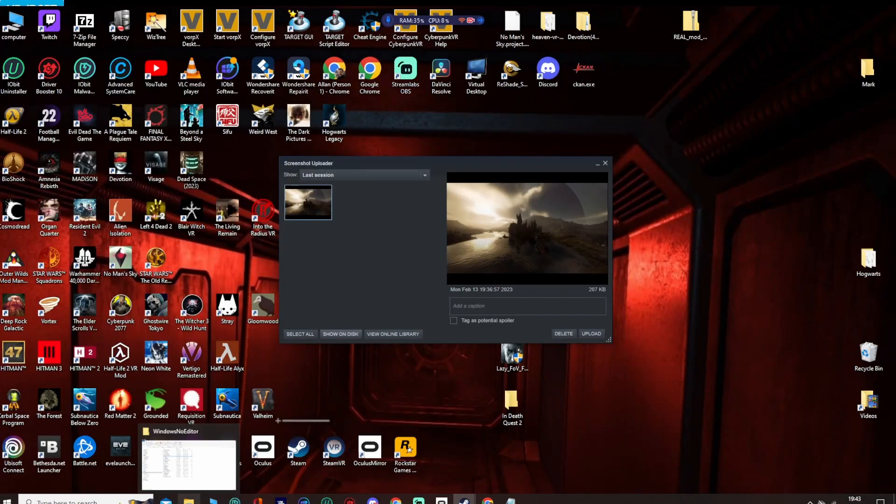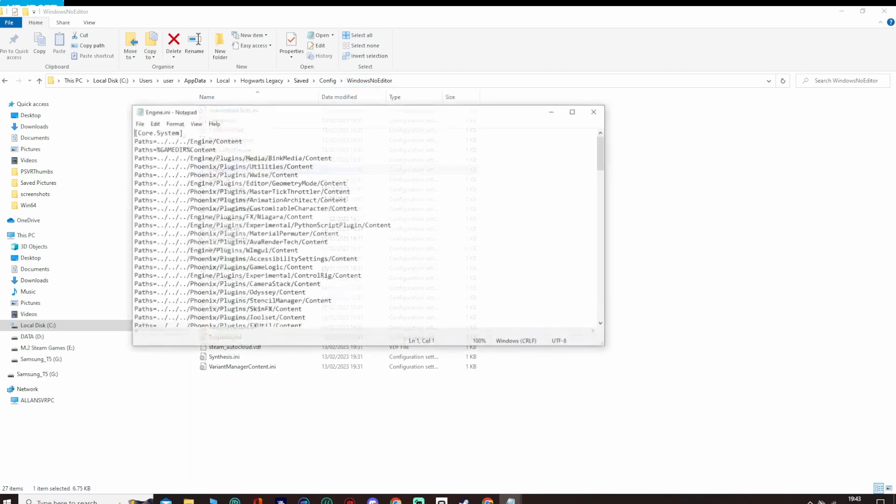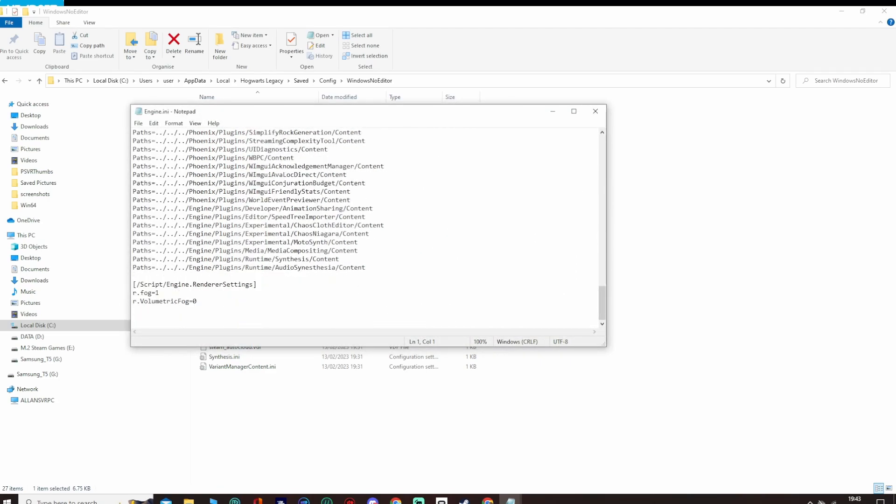What I did to improve performance: I went into Local Disk > Users > [User] > AppData > Local > Hogwarts Legacy > Saved > Config > Windows No Editor, then opened engine.ini. Right at the bottom I entered a specific phrase — I'll pop that into the description below the video. There are also other lines you can add which apparently improve performance; I'll put those to the test and get back to you. I added the line, hit Save, booted the game up in VR, and that's pretty much it.